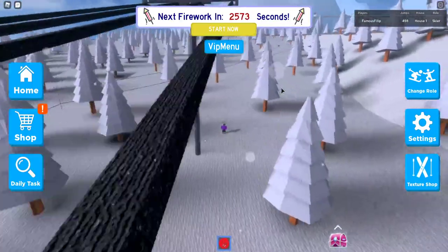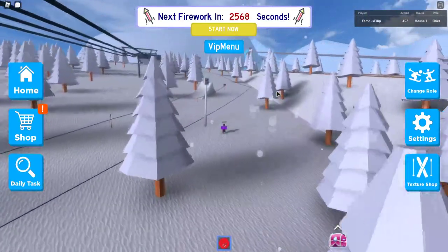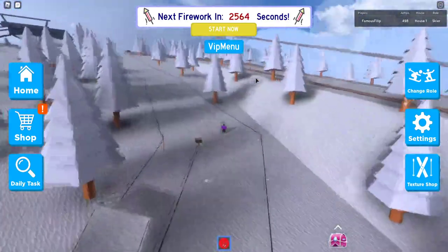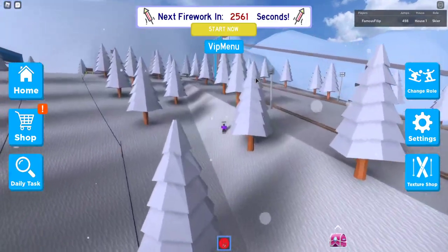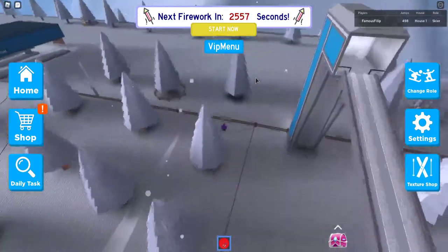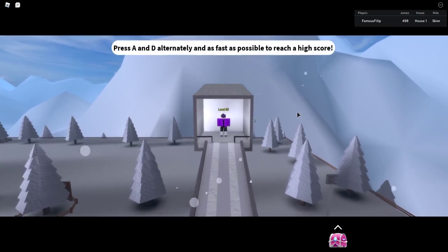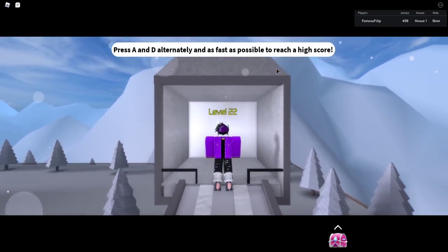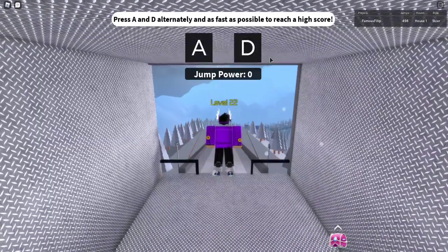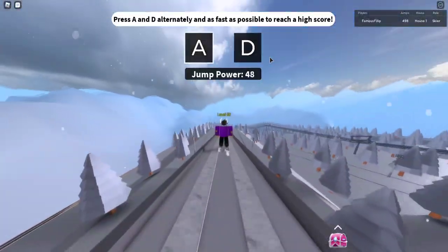My record is three thousand, which was hard, but you can easily get 2.5k. We're going towards the top and it seems like we're almost there. Just go over the fence and go to the ski jump here and spam A and D. Spam it — I'm spamming it right now. I think you need your own jump power of 50 but you can keep spamming it even after that.